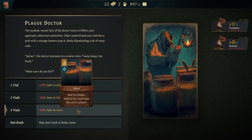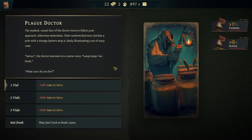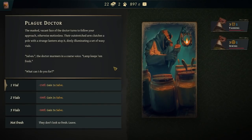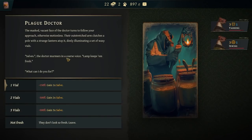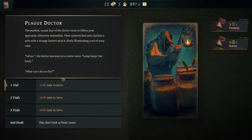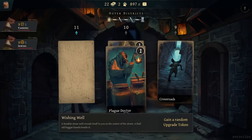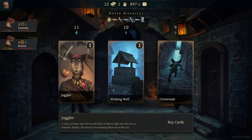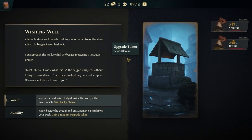We can gain three Selves. The masked, vacant face of the Doctor follows your approach. Their outstretched arm clutches a pole with a strange lantern atop it, dimly illuminating a set of waxy vials. 'Selves,' the Doctor murmurs in a coarse voice. 'Lamp keeps them fresh. What can I do you for?' Nah, I don't want them — I already got my good heals. Get a random upgrade token or buy cards — absolutely the wishing well. Upgrade tokens are huge!